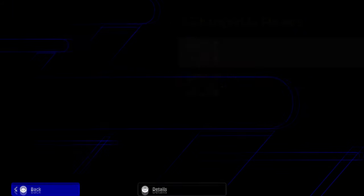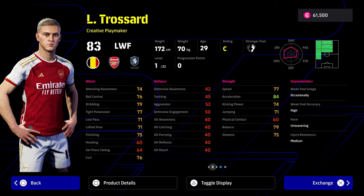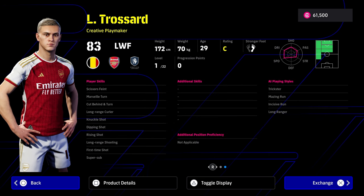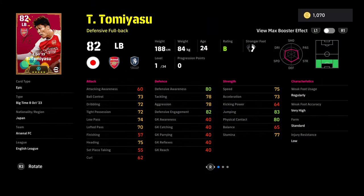They've also added one more player to the eFootball points shop and it is Trossard, who's down as a creative playmaker left winger. He can play pretty much everywhere - primary positions are all locked in, but you can add more positions to him. Very solid card to be fair, not the worst they've added. This guy has got really nice player skills as well - super sub - and his shooting skills are really really good. He's going to cost 5,000 points.